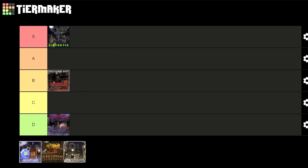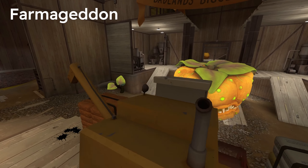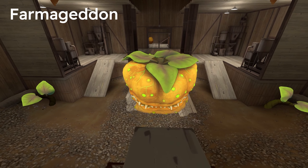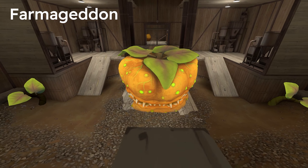Pharmageddon — a player destruction map. You kill each other, collect wheat, go inside the pumpkin and destroy it. Whoever does it first wins. There is something strange about this map that I really don't like: the map isn't perfectly symmetrical on both the X and Z axes, which really confuses me while playing. It goes to C tier.